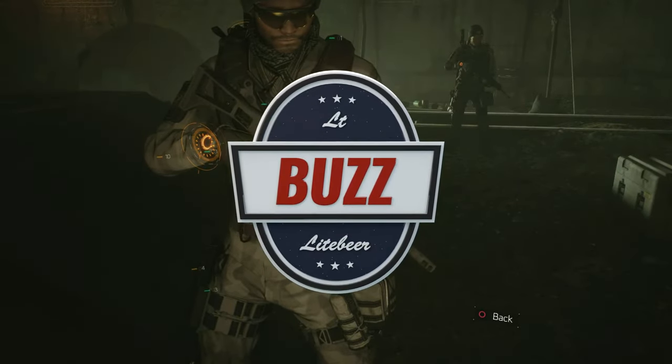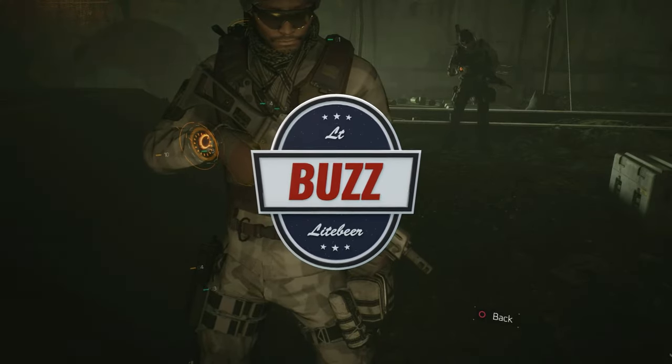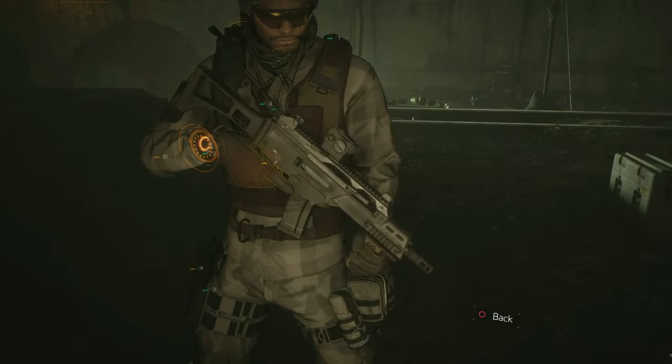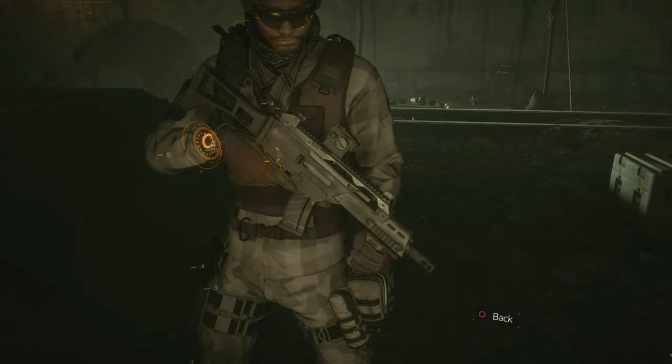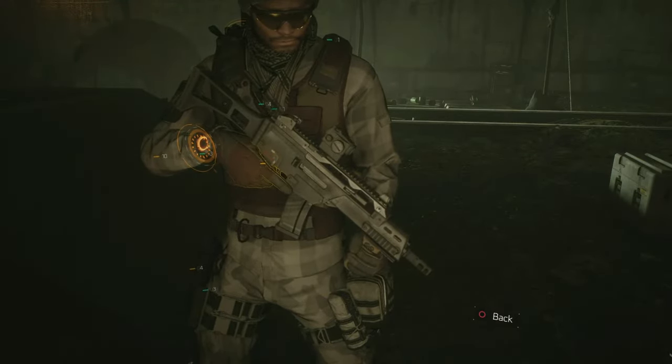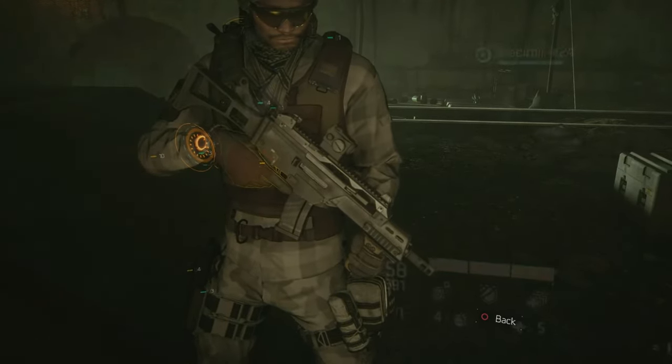What's going on guys, it's Lt. Buzz Lightbeer and I'm back with yet another weapon review from Ubisoft's fastest selling title of all time, The Division. Today is review number 78 and will feature the 229 Gearscore G36C Assault Rifle. But before we get into the review, here are some basic stats and in-game weapon info for you on the G36C.